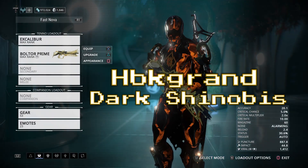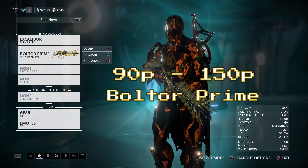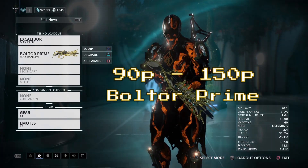The Bolto Prime is a really strong primary rifle. If you do not have it, you could get it from other players for about 90 to 150 platinum.